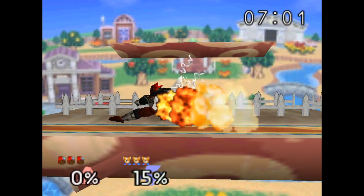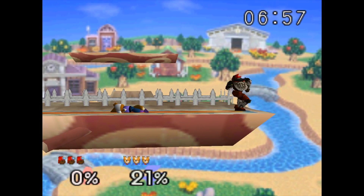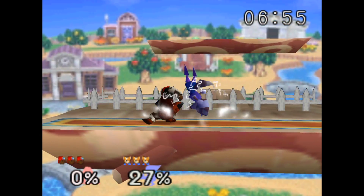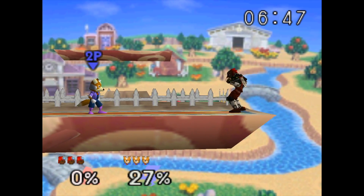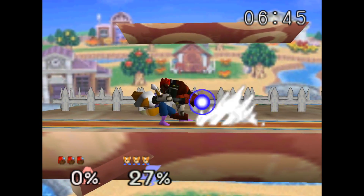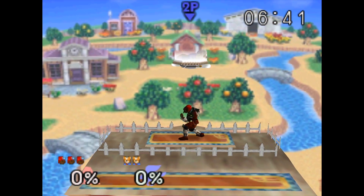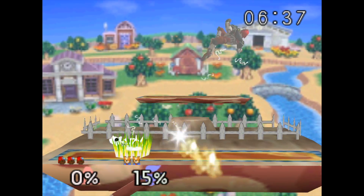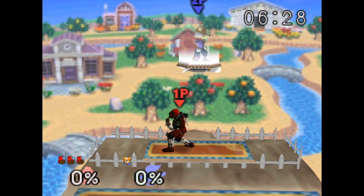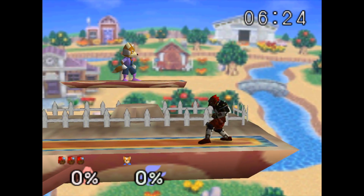For down B we have Warlock Kick, doing 15 damage. It has a lot of end lag but can be useful in many ways, especially for recovery. For up B it's your classic grab move — kind of like Captain Falcon's, you give your opponent a big hug and the rest is history. And note: there's no side B in Smash 64.